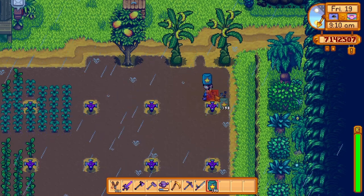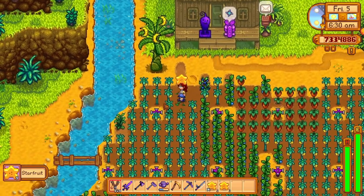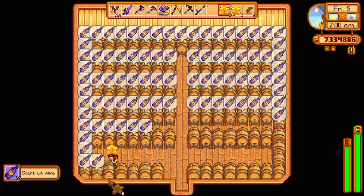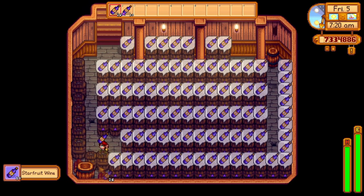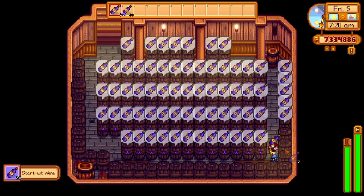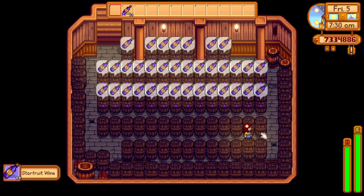Starfruit only grows in summer, so to make life easier just grow them in your greenhouse or on your Ginger Island farm. Starfruit takes 14 days to grow — after it's fully matured, harvest and place them in kegs. After 7 days you will have starfruit wine. Now age them in casks — you can only place casks in the basement of your house, so you're limited in how much wine you can age at a time. It takes 56 days to fully age starfruit wine into iridium quality — that is two entire seasons.